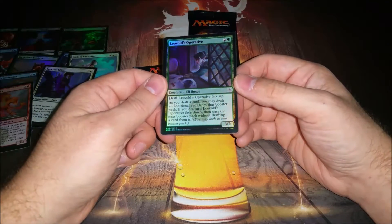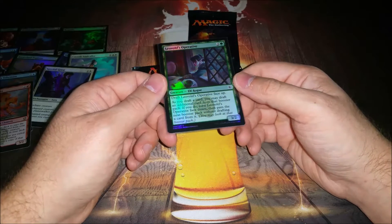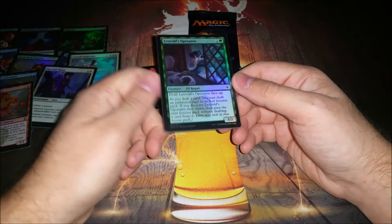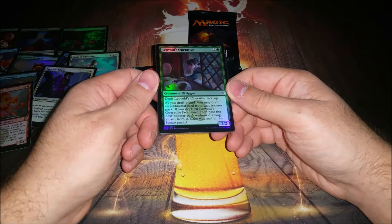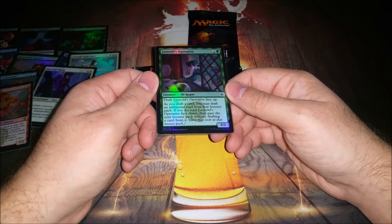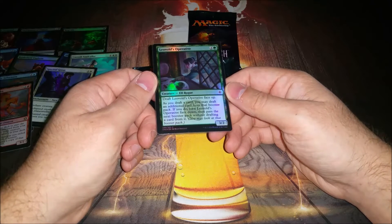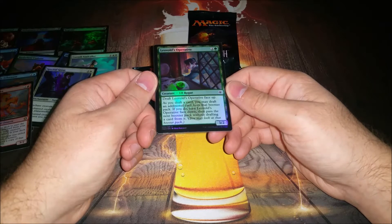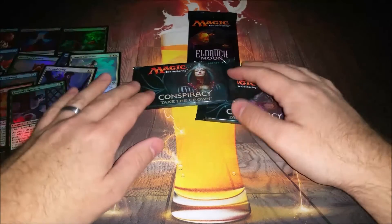Leovolt Operative — another one of those cards that messes with the draft. It's a 3/2 for three, which is not bad. Rogue — great. But after you have it face up, next time you get a pack, if you see two cards you want, you turn it face down and take two cards out of that pack. Then the next pack you don't take a card from it, although you may look at it.